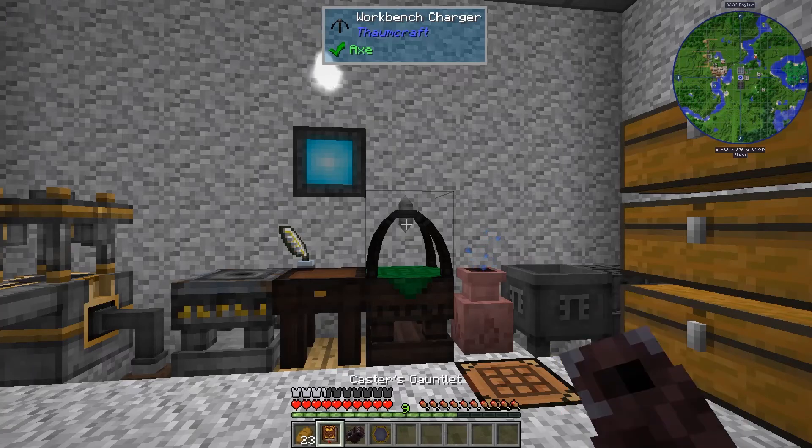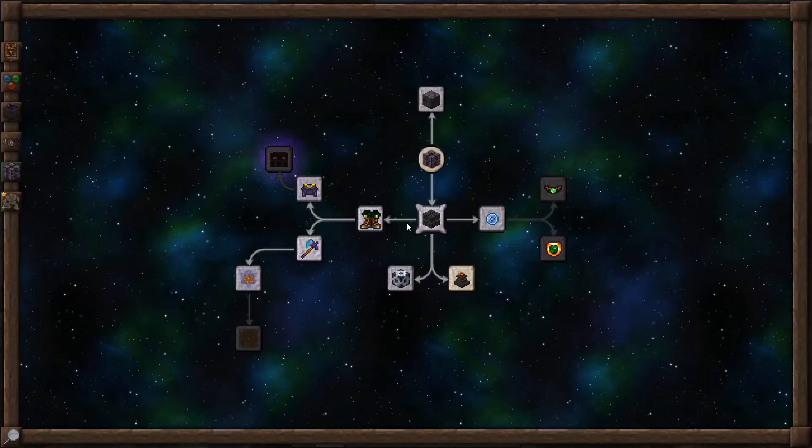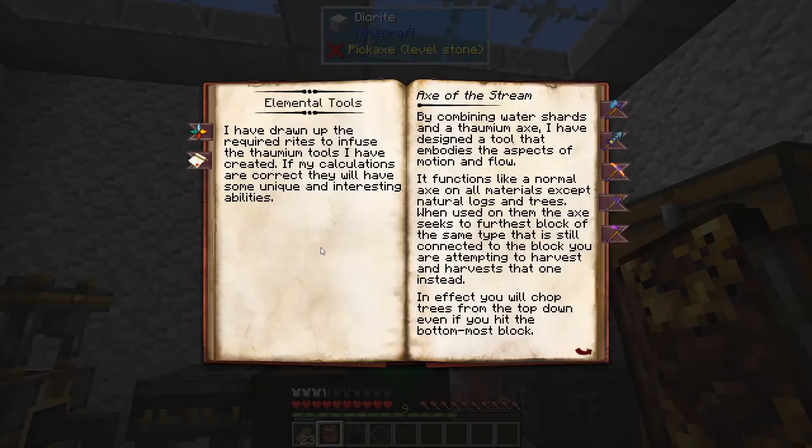Hi, this is John. Welcome back to Thaumcraft Quick for Thaumcraft Version 6. In this episode, we'll be looking into the Hoa of Growth, the last of the elemental tools.